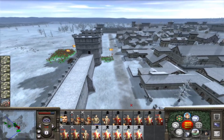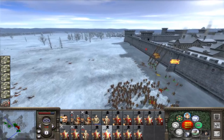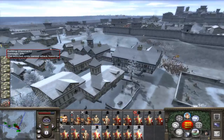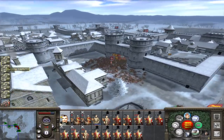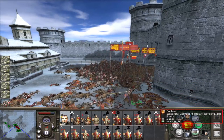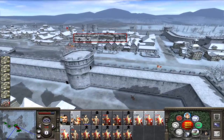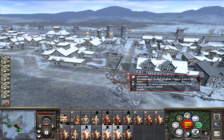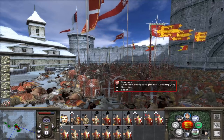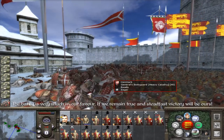Sometimes the pathfinding is very stupid. These dismounted feudal knights pretty much fall to their death here. Dismounted feudal knights are pretty good at defending settlements — hard to break. With these guys coming in, there's no way the enemy general is going to do anything. The battle is very much in our favour; if we remain true and steadfast, victory will be ours. We're not going to rout any units unless the king dies.